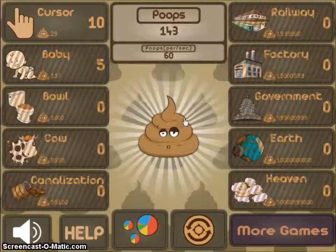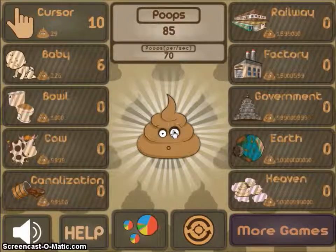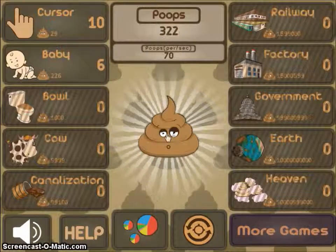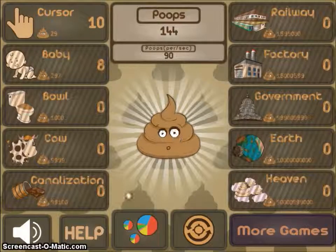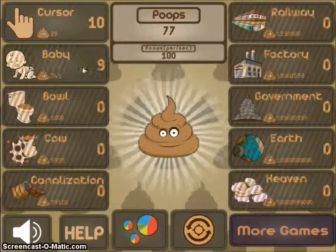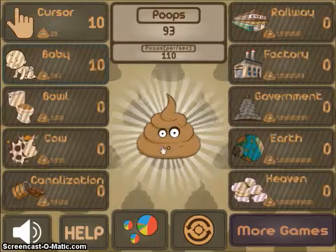All babies, all babies — poop for your master, poop for your master! Who came up with this idea for a game? Just click on a poop and you make more poop, and poop makes everybody happy. A hundred poops per second — a hundred poops per second!